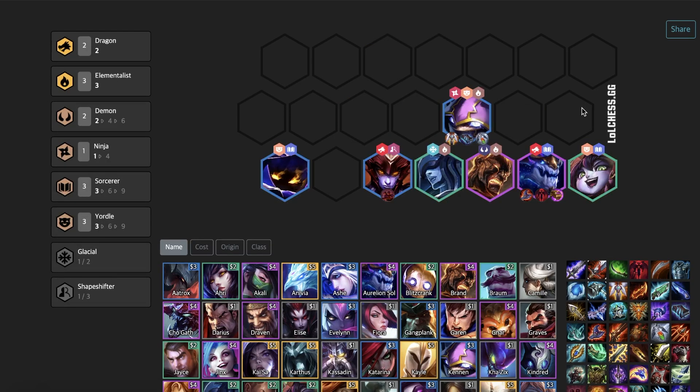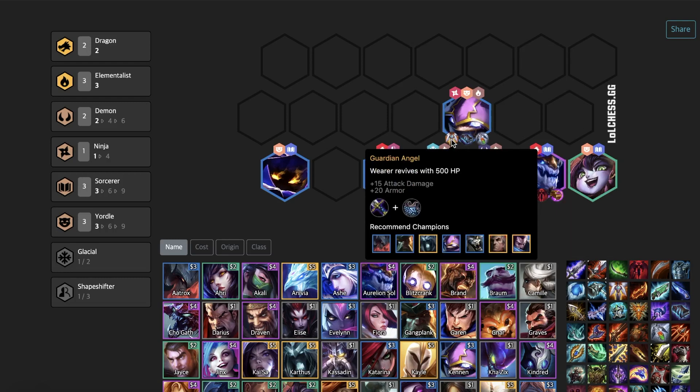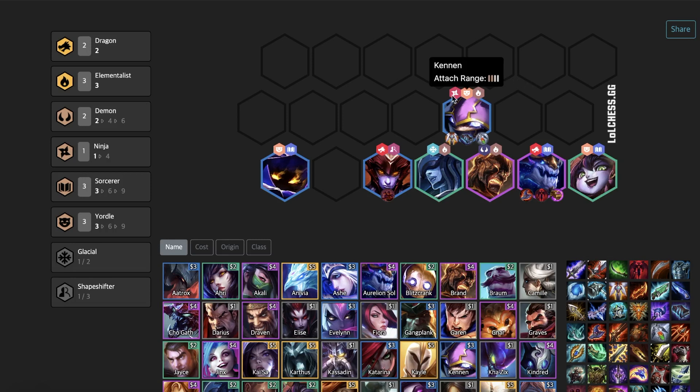For Aurelion Sol carry, you could always go Yordle Sorcerers, Yordle Elemental compositions, or even Yordle Sorcerer Demon compositions. For these compositions, you could put all of your Aurelion Sol items on either Twisted Fate or Ahri in the early game. Then when your Shyvana or Pantheon finally come, you could just put random items on them or add a Thief's Gloves to Shyvana. My favorite items on Aurelion Sol are Rabadon's Deathcap, Darkin, and Jeweled Gauntlet. For Kennen, he loves Guardian Angel and Morellonomicon or Redemption — you don't really need all three, but Guardian Angel is the most important. And if you do transition away from this composition and want to add in shapeshifters, the items on Kennen are pretty much perfect for Swain, so you could take out all three elementals, add in Gnar and Swain, and just run with that.